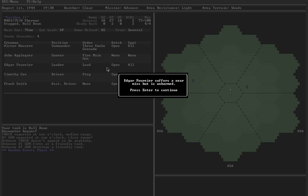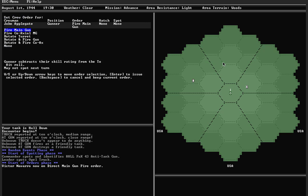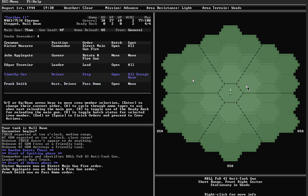My loader Edgar suffered a near miss but is unharmed — he had the potential of being injured, but luckily the roll wasn't bad enough. There's an 88mm at close range — that's wonderful. It's stationary in the woods. I've still got AP loaded. I'll rotate and fire the gun, pass ammo. Should I use the MGs on this guy? He's in the woods — probably not a bad idea and then reload HE for next turn. 88s are scary, especially on the side at close range. If he fires at me, I don't stand a chance.